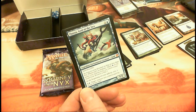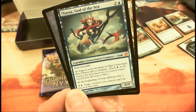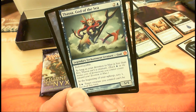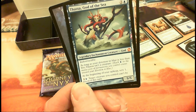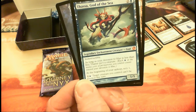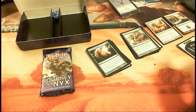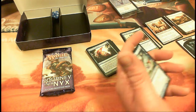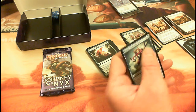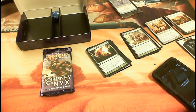Thassa, God of the Sea — look at that! Same as last time we got a god. Legendary enchantment creature god, mythic rare, three-drop, indestructible. As long as your devotion to blue is less than five, Thassa isn't a creature. At the beginning of your upkeep, scry 1. Pay two: target creature you control can't be blocked this turn. I really like the current version of her too — she's dirty. Let me check the value of the original Thassa... sixteen dollars and fifteen cents. I've gotten a god card out of the first kit and a god card out of the second — keep them coming!